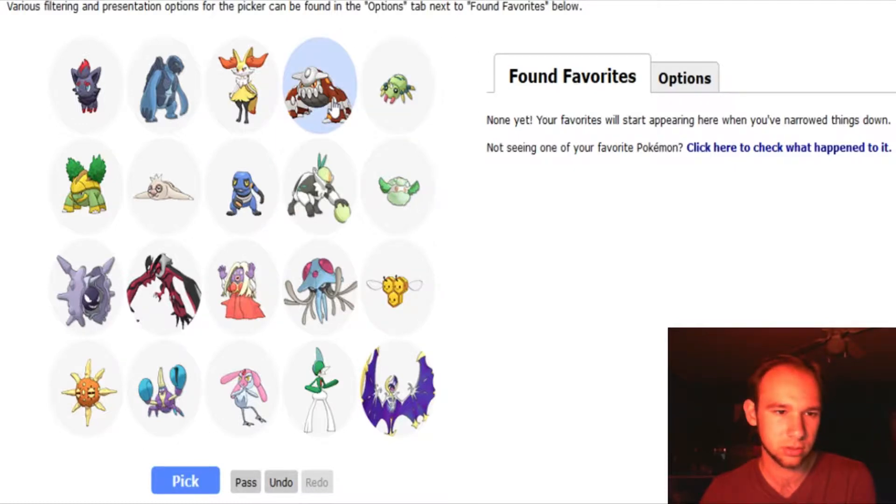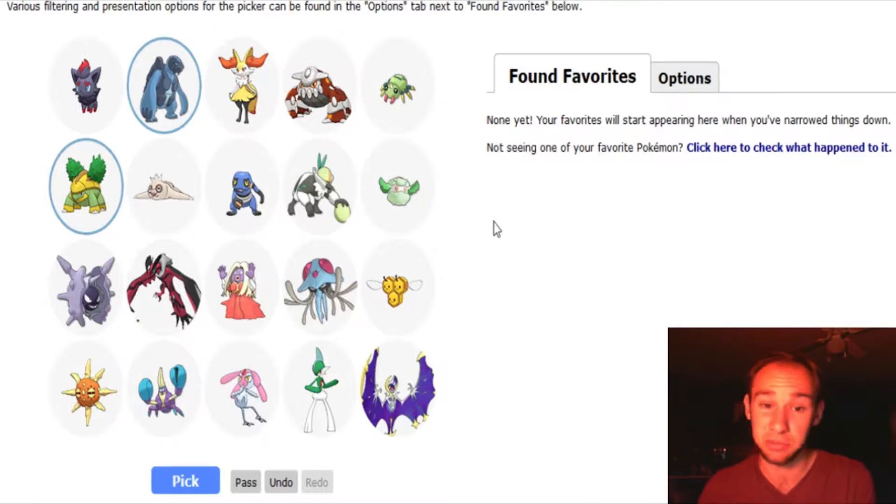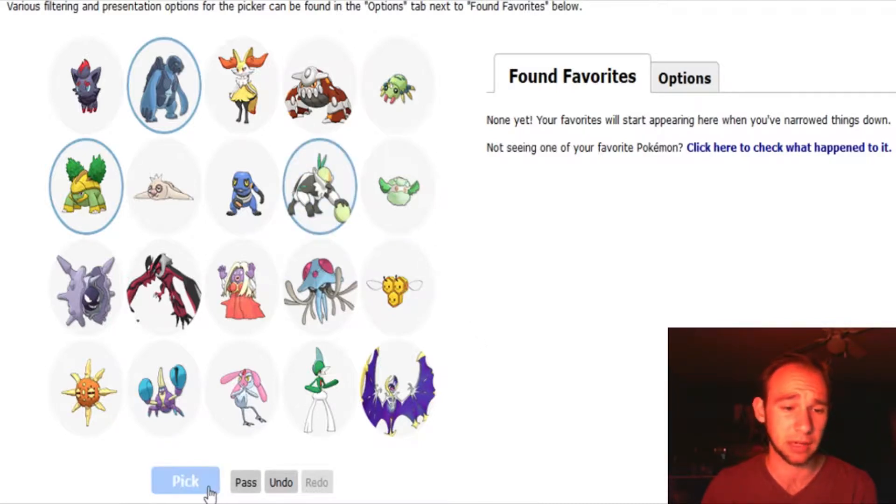I like Grotle. I like Carracosta. And like I said, some of these Pokemon I just like — actually most of these Pokemon I just like. There's not really a reason for it. And Passimian — I like Passimian a lot as well.